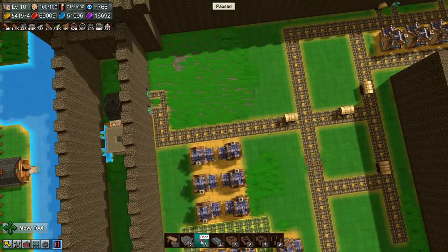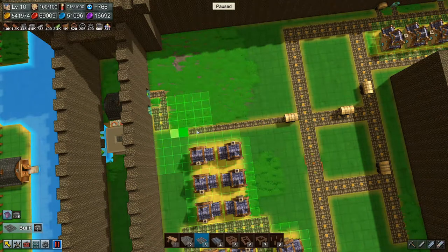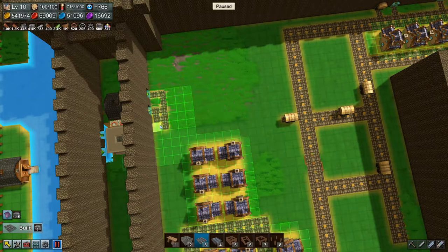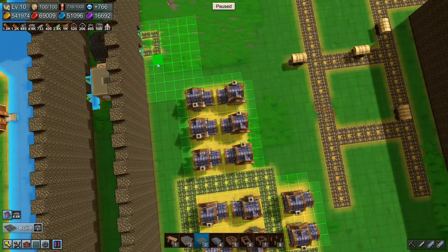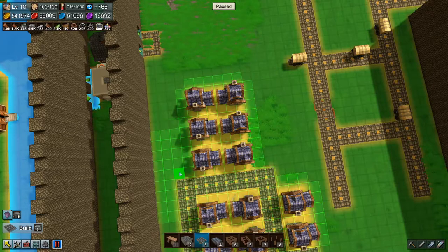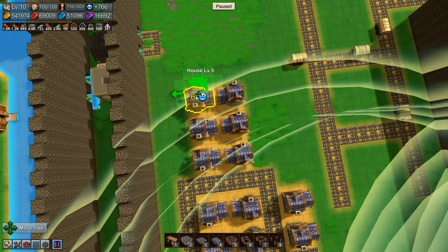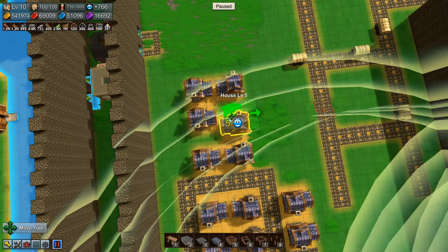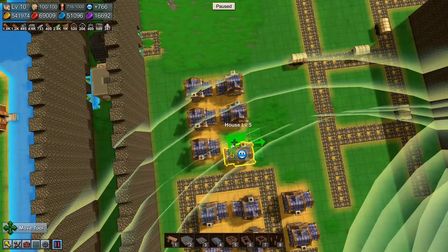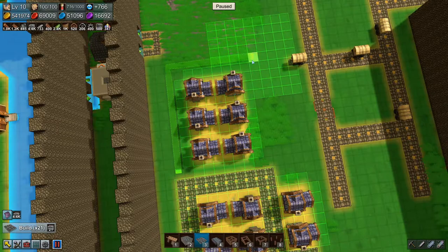These kind of building stores — we will need another set of buildings here. I think I want to move them over one, all of them, like that. And then we'll have the road come this way.